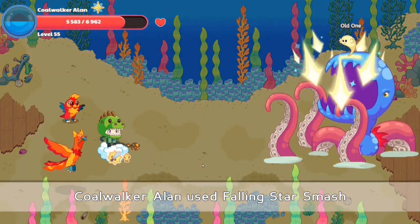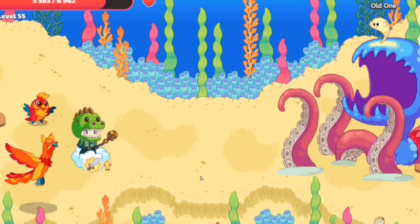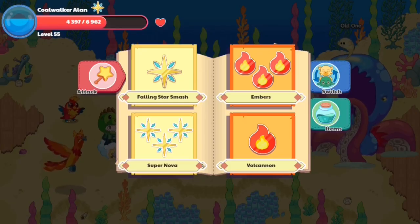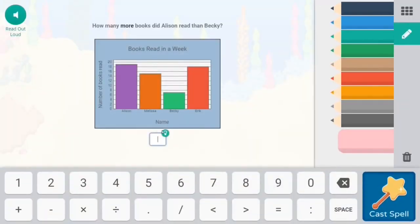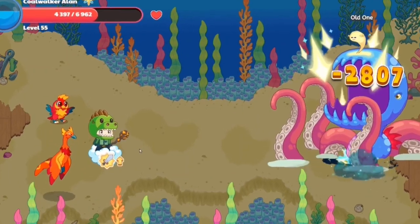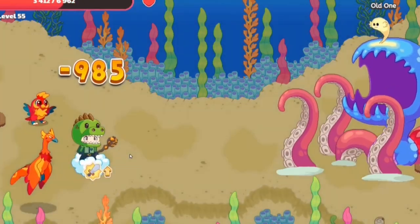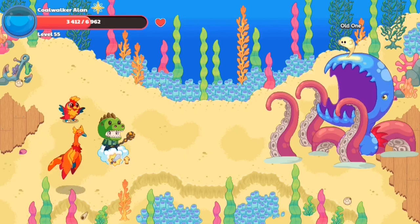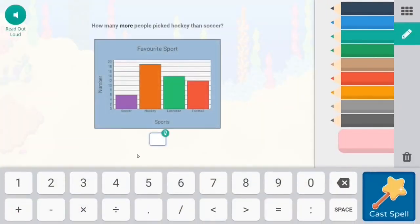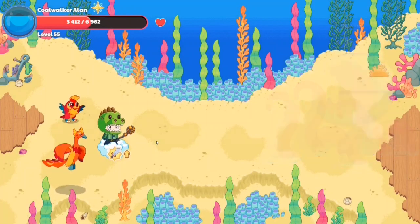Now we're casting our spell on the Old One, and hopefully this spell will do even more damage. 2785 damage — that is still garbage. Over here you can see the Old One kind of looks like some sort of monster trying to eat you. If you observe our attack animation, it's just our regular wizard attack. But look at what the Old One does — he slaps us with his tentacles twice, and it seems like he can also cast shadow spells. So that must mean the Old One was created by the Puppet Master.